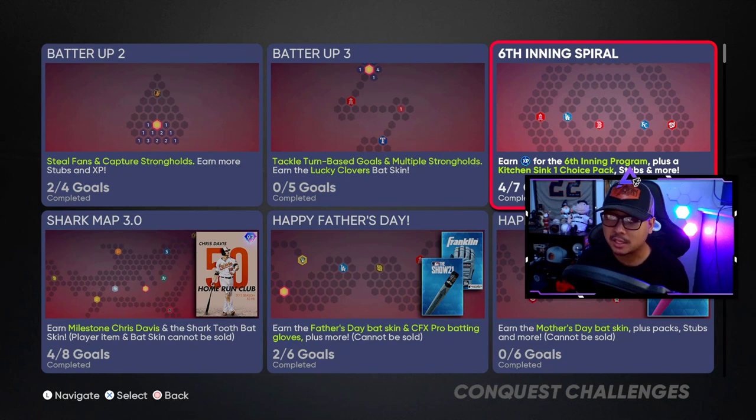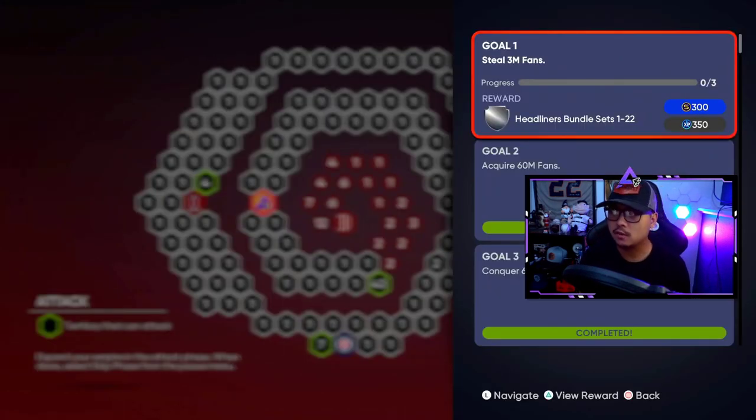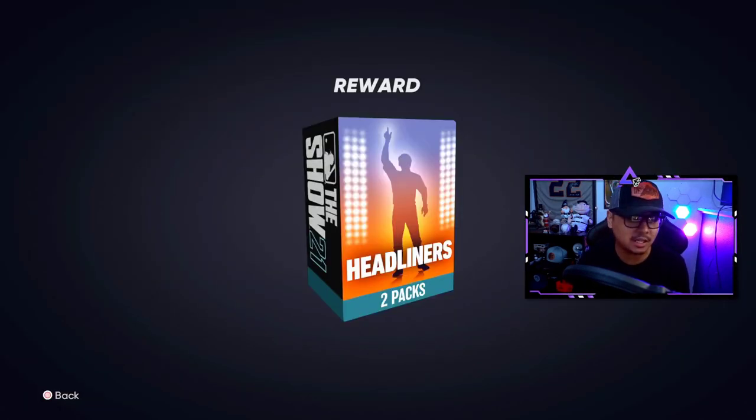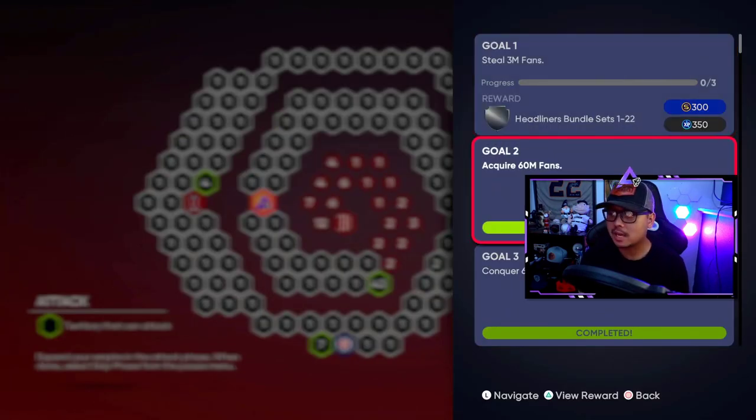You get 35,000 XP towards the Sixth Inning program, and this pack is loaded. You get two total Kitchen Sink packs — one and two — if you do all of the goals, and obviously you can get them out of the strongholds and hidden packs. For the goals, you do have to steal fans, which gets you a two-headliner bundle.